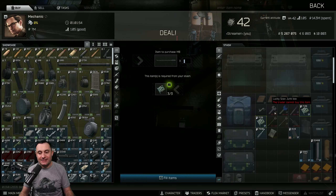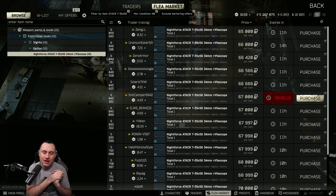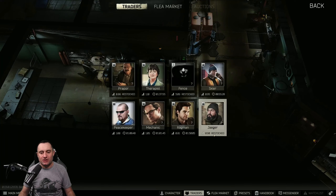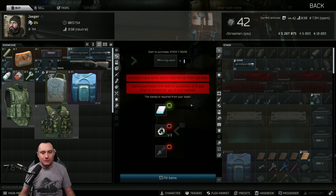The last part to consider is the NightForce. Because of where we are in the wipe, it's usually cheaper to just buy it right now. But on Jaeger at loyalty level 2, there's a barter — a power bank, a UV lamp, and two magnets. Double-check if you don't have one; that's what I suggest looking at.